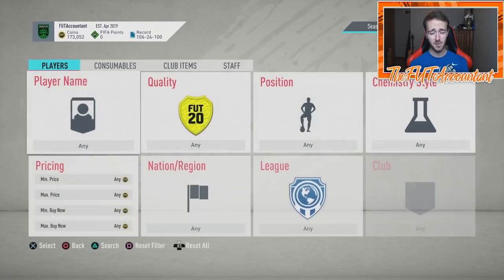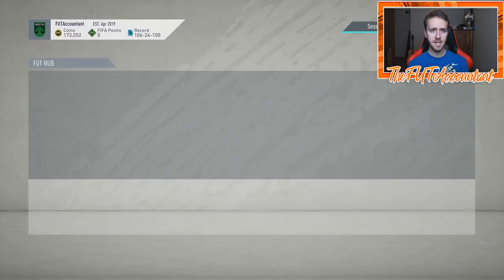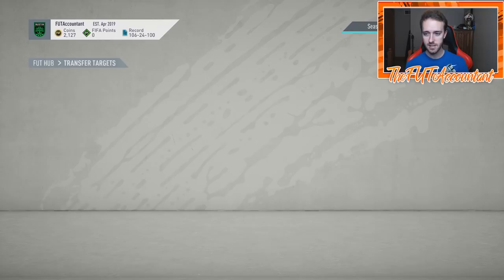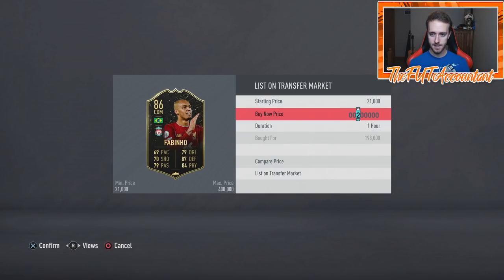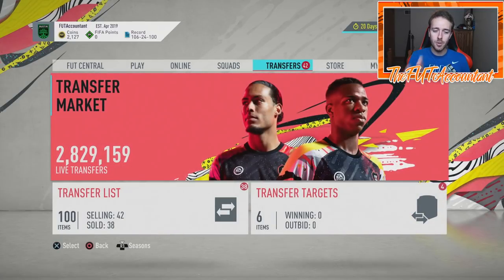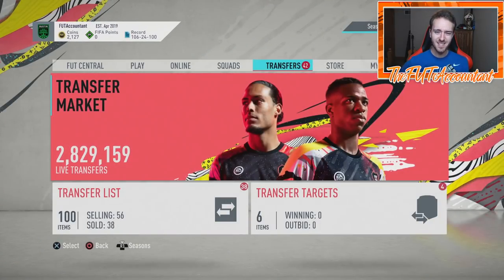If you're going to buy 83s right now, get them on bid for 1.3-1.5K max — that's the safe approach. I just got a sale and I'm buying that fresh Fabinho for 198K — it's fresh, no chemistry style applied. I'm going to list it for around 270K as the cheapest fresh one on the market. The next fresh Fabinho is listed at 287-294K. Always check if a card is fresh when you see a basic chemistry style, because that can make the card's value significantly higher.